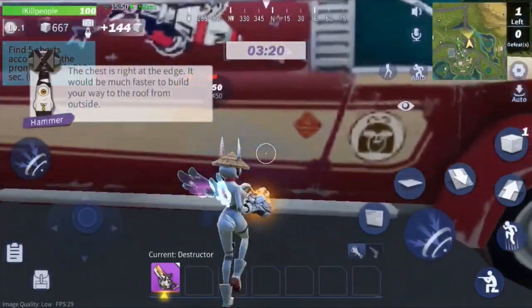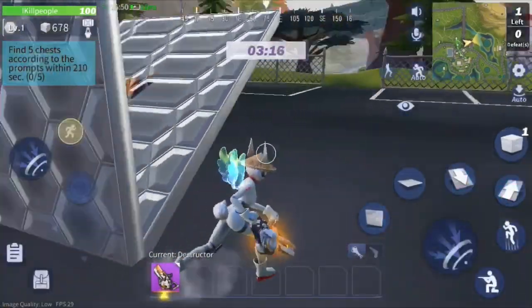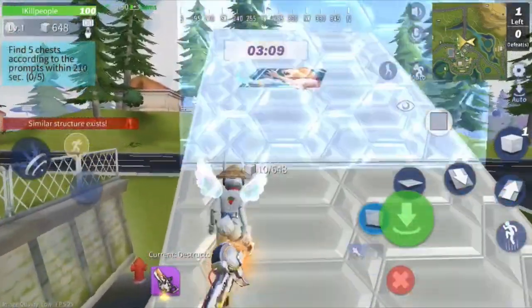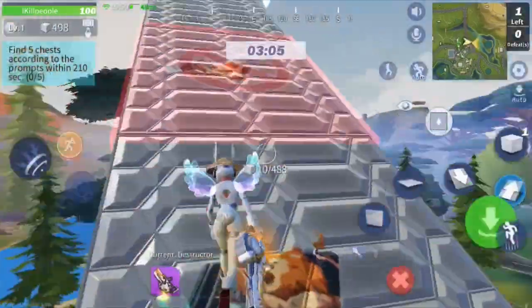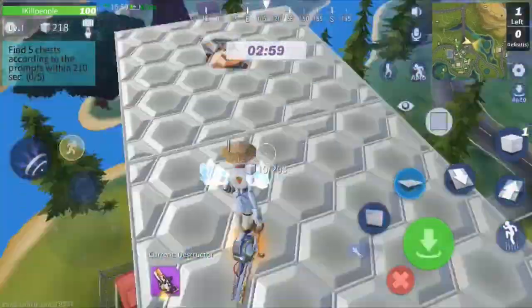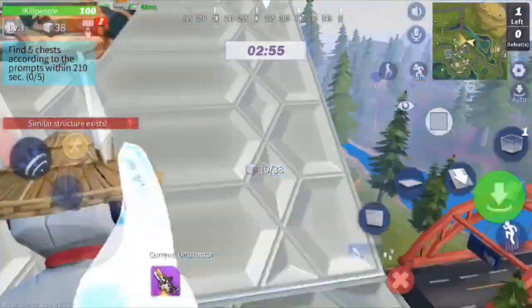I'm about to show y'all how to start build battles and get high ground. Most of the time you just go up two, hit two 90s, then basically hit infinite 90s three or four times, and then start placing flat platforms.